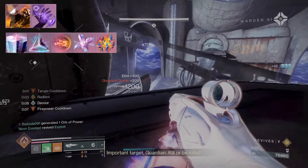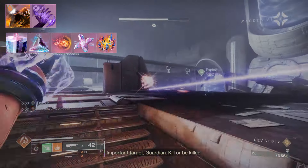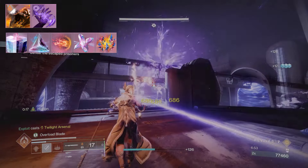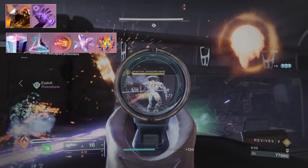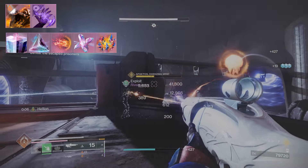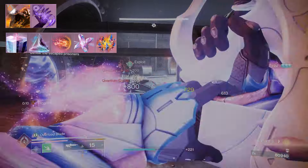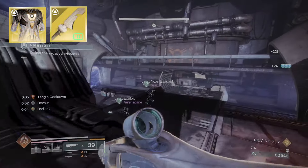Even without Spirit of Star-Eater, Song of Flame clears everything in a room and makes GMs a joke. The damage reduction is especially good if a teammate dies in an awkward spot and you need to revive them — you have enough damage resilience to walk in, pick them up, and walk out. Combined with Devour for health restoration, it's just a match made in heaven.